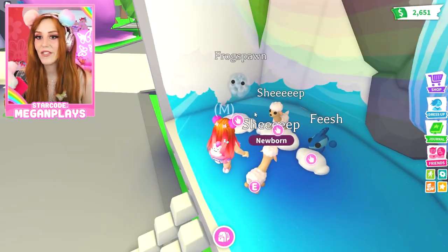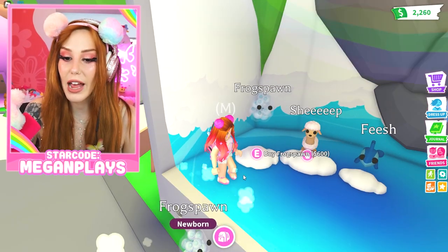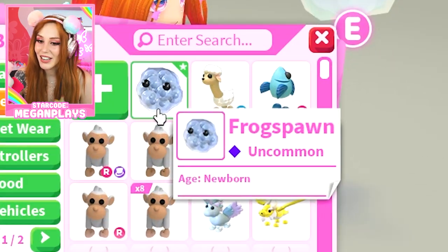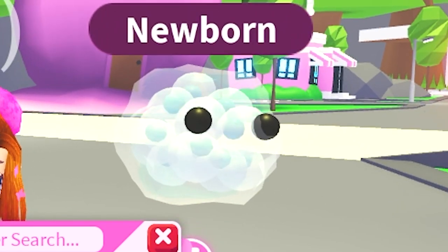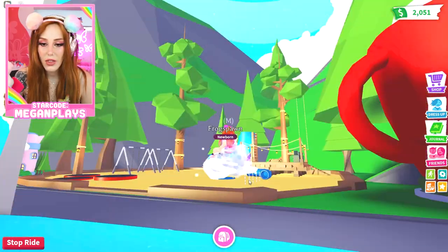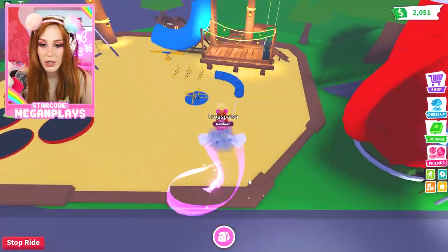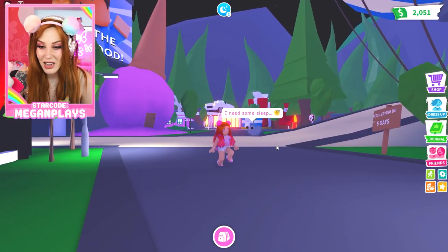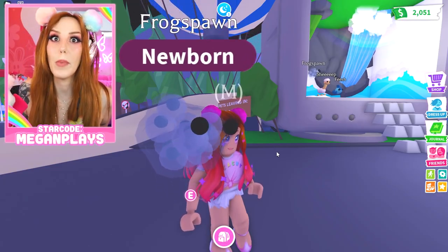And then we have the Frogspawn — basically frog eggs. Mitochondria is the powerhouse of the cell. It's an uncommon pet, it's so weird. I want to know what this pet looks like flying around. You're just kind of on a bubble — like the dirty bubble from SpongeBob almost, except it's a bunch of baby tadpoles who have not yet even developed a tail. That's so weird. And it needs to sleep. Why does it need to sleep? Is this multiple pets because it's like eggs? I have a lot of questions.